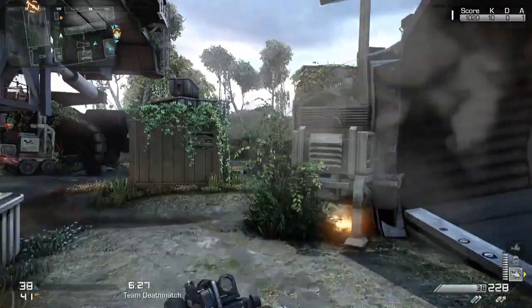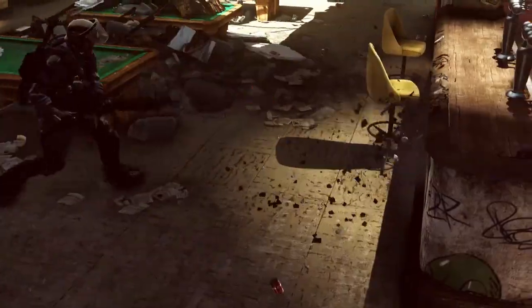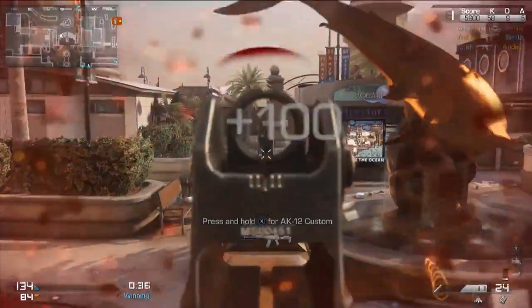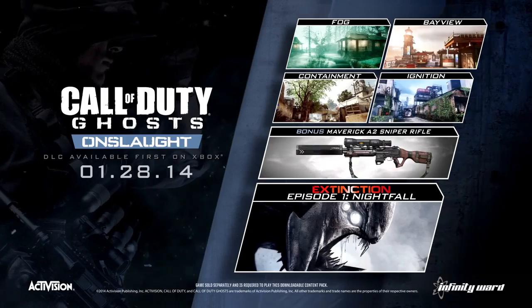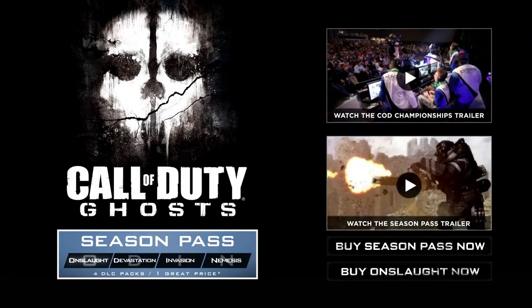One of the things that's great about Call of Duty as a franchise is how strong it is at supporting the community with post-launch content. This year's no different — we've got a great season of content coming, all arriving January 28th. The best way to get the Onslaught Pack and all upcoming DLC for one great low price is with the Season Pass.